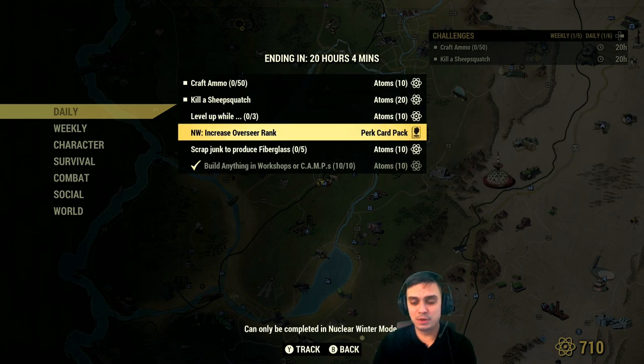At nuclear winter, I'm gonna do this one. It's pretty easy because I'm very low rank. Increase your overseer rank and you'll get a perk card, which is good - I mean good for me.